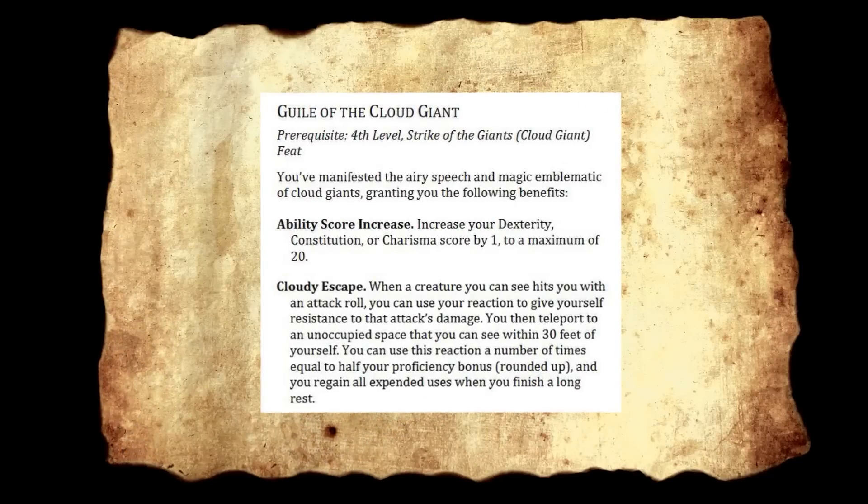Guile of the Cloud Giant. Prerequisite fourth level, Strike of the Giants specific to Cloud. You've manifested the airy speech and magic emblematic of Cloud Giants. It's a half feat — increase Dex, Con, or Charisma. Cloudy Escape: when a creature hits you with an attack roll, you can use your reaction to give yourself resistance to that attack's damage, then teleport to an unoccupied space within 30 feet of yourself. You can use this a number of times equal to half your proficiency bonus (rounded up), regaining uses on a long rest. It's really good — resistance to the damage you just took, and you can get out of dodge.